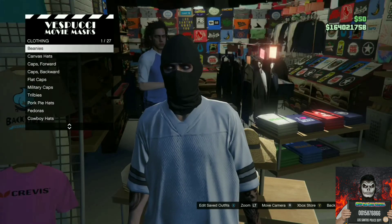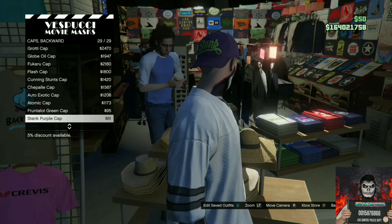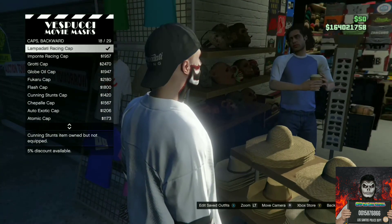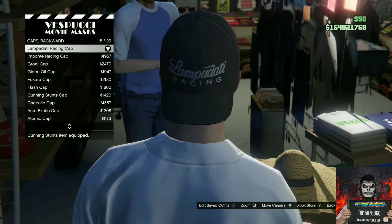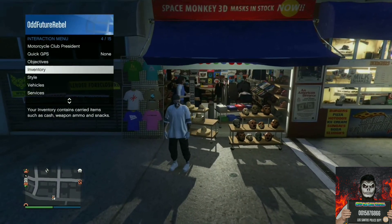Move over to the left side of the mask store, go to caps, make sure it's on backwards, and purchase the black racing cap. Back out from the mask store, apply the saved outfit we just made, and make your way over to the pier.